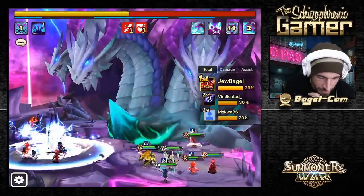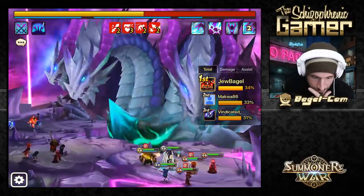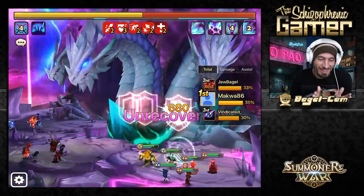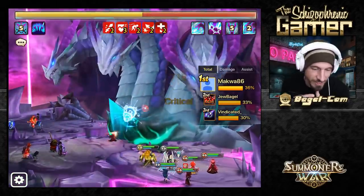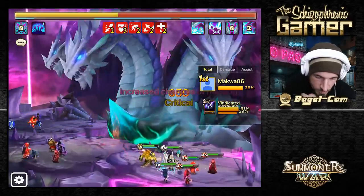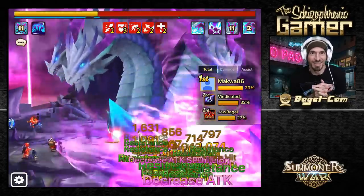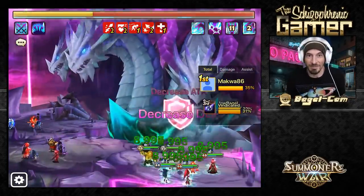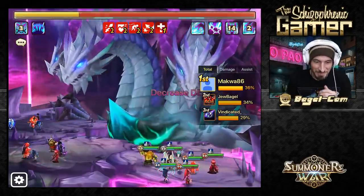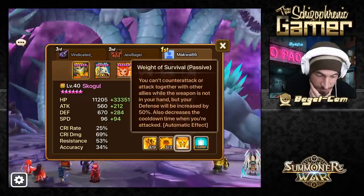Let's see it again - I just want to see it again. He's stunned - why are you stunned, bro? Never mind. He's stunned, but he doesn't even need an attack power buff to do his damage because it's all based on HP. He's got it - 47,000 damage! Doesn't need attack buff, doesn't need defense break - just 47,000 pure damage.